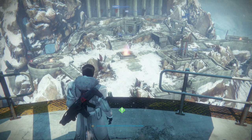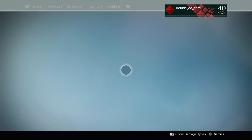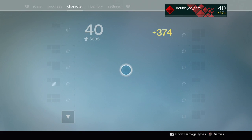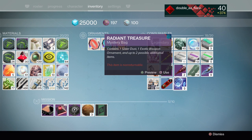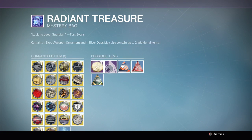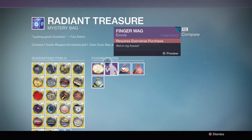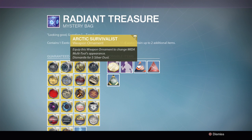Hey, what's up neighbors, double A flare here bringing you another Destiny video. Today we're just gonna do something real simple - we're gonna open up some of these new radiant packages. Hopefully I get a Hawk Moon ornament, and maybe some Days of Iron ornaments. The finger wag emote would be nice too. Let's go through these ornaments real quick.